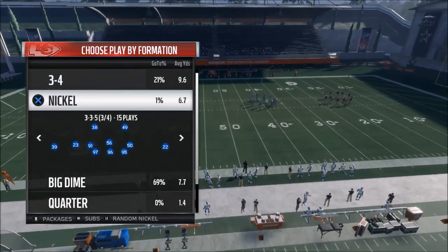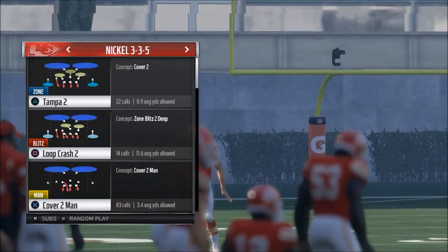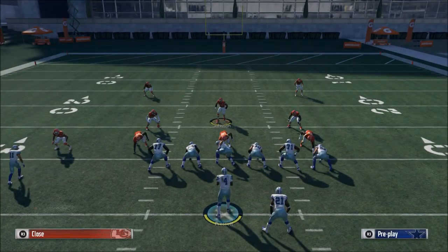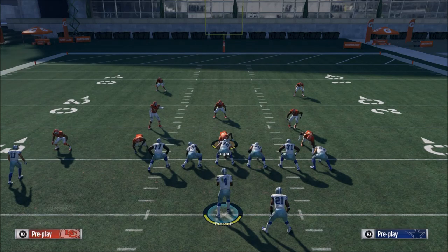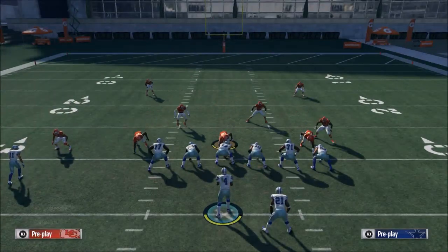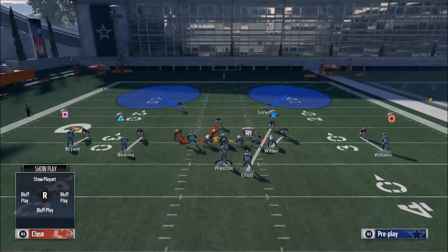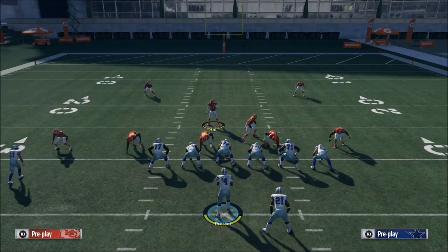This comes out of the Nickel 35 and the play we're going to use is Cover 2 Man. What you're going to do is come out, man align, and press coverage. This is going to give you pretty good alignment and nice bump-and-run animations at the line of scrimmage. From there, you're going to shift your linebackers to the right and shift your defensive linemen to the left, and that's going to create these blitz angles.